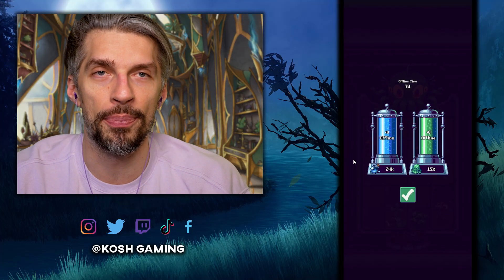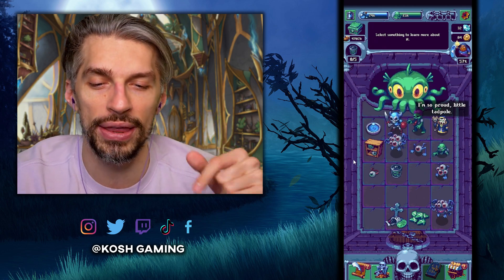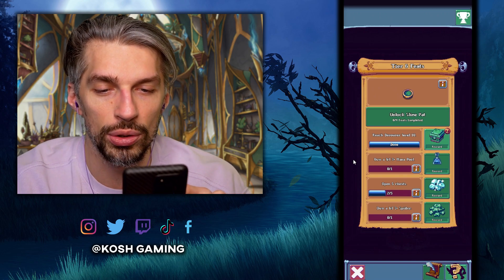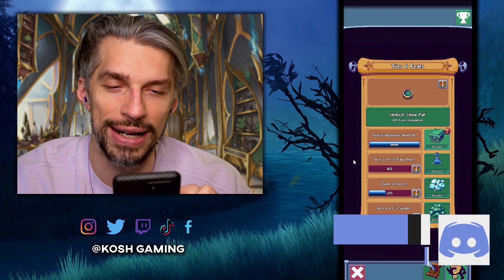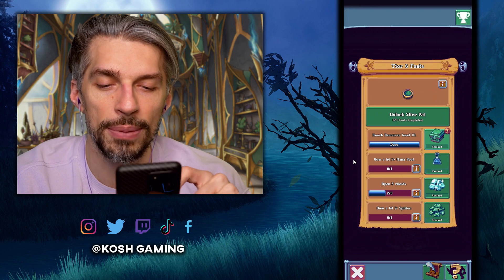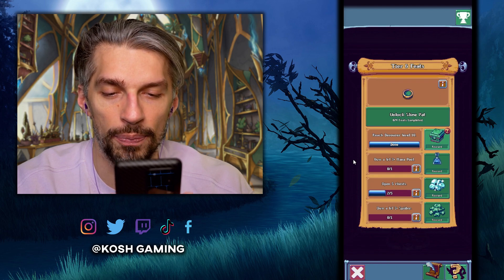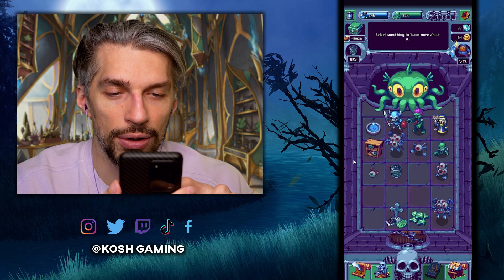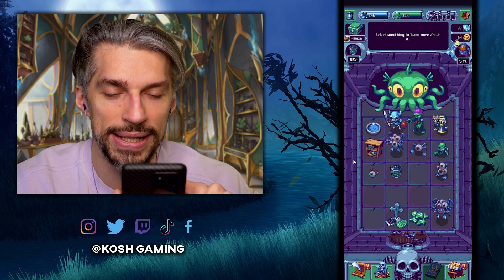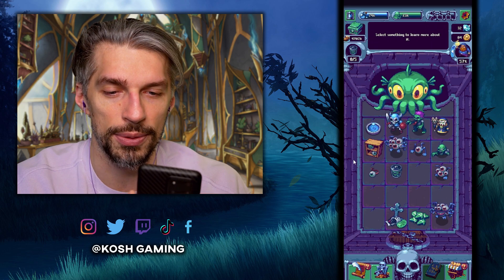We are into the game after a huge 7-day break, so we are full on resources. Basically, this is a merge game but with a twist — there are goals, you gotta feed that monster on top. There are quests that will help you progress. Right now we need to reach warrior level 10. We'll get a chest reward, but I can't get it because my inventory is a little too tiny. We need a level 3-plus mana pool, 5 chests, and level 3-plus spiders. Let's see how to use the production building.